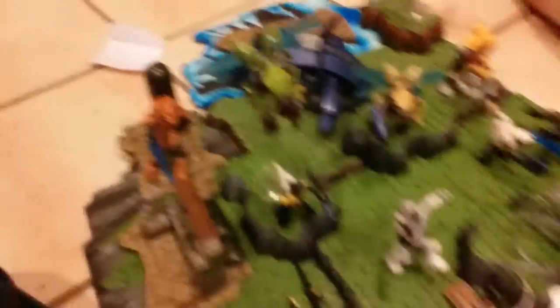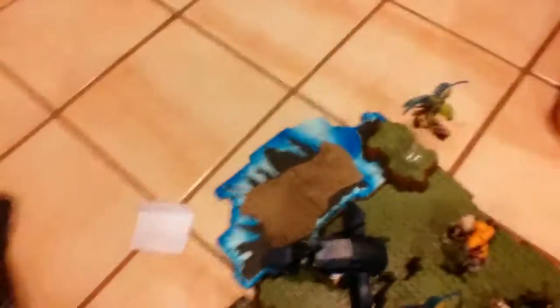Right over here we have a Spartan getting killed by an Elite — just getting shoved an energy sword right through him. Then we have the leading drone flying straight at that guy. We have a little kind of base right here but no one's at it, and the Elite's trying to do a kind of sneak attack. Then we have a last drone.